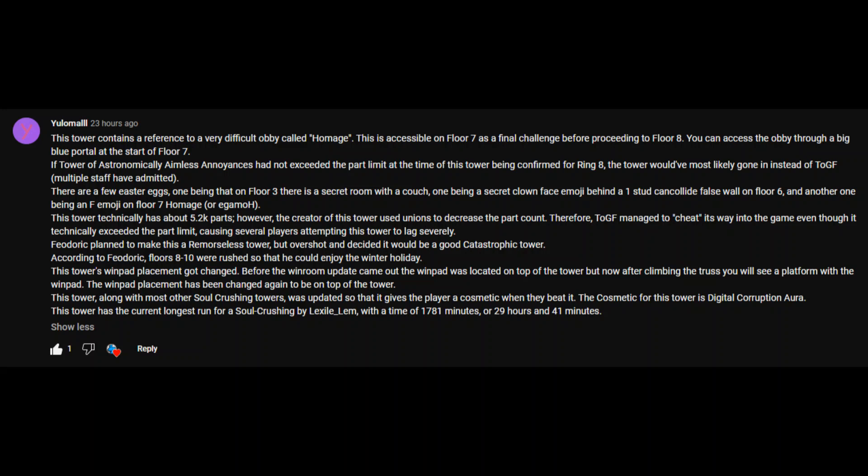Theodoric planned to make this a remorseless tower, but overshot it and decided that it would be a good catastrophic tower. According to Theodoric, floors 8 through 10 were rushed so that he could enjoy the winter holiday.